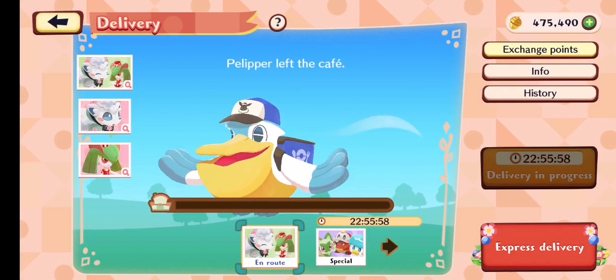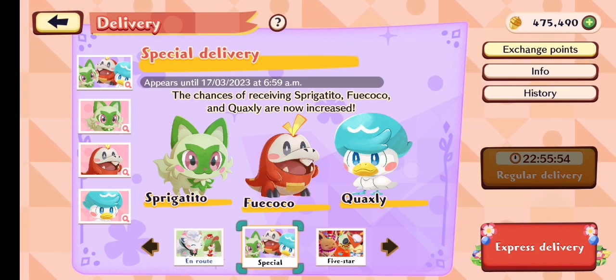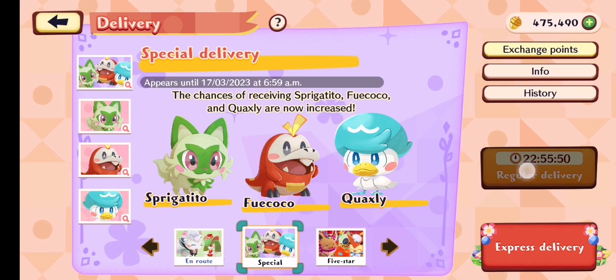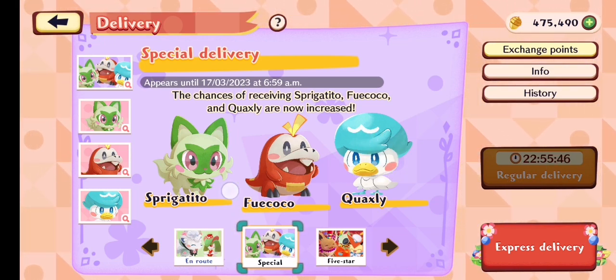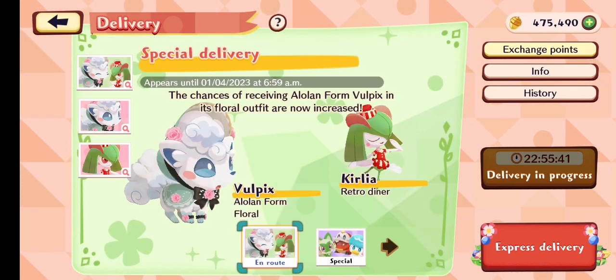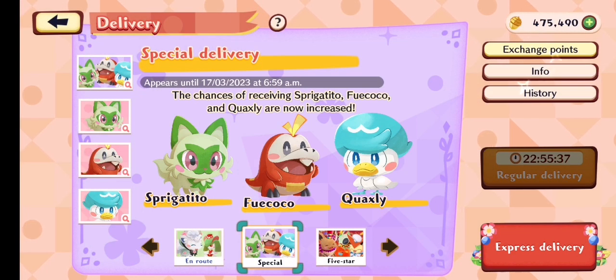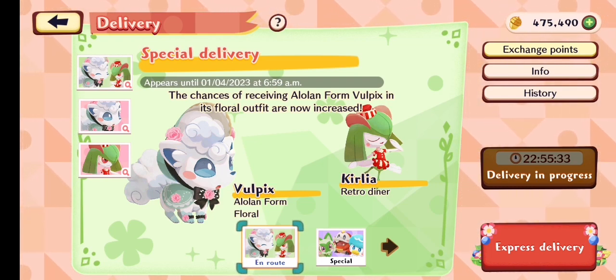There's also a new outfit in the deliveries, which I accidentally did. If you still want to make sure that you get Fuecoco, Quaxly, or Sprigatito, make sure to start your delivery on this screen so you actually apply for the odds of this thing, and not for these, because I accidentally did this. So yeah, now I kind of wasted a day, but I'll be doing some deliveries for this on the last day if I still don't have Quaxly, the one I'm missing.